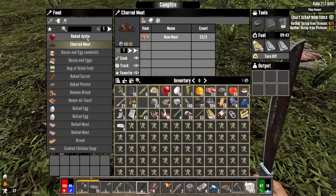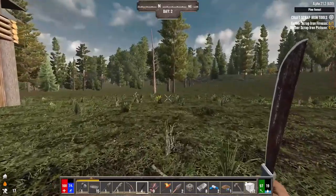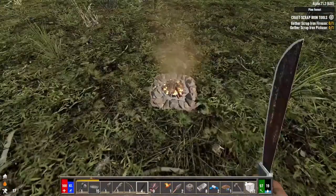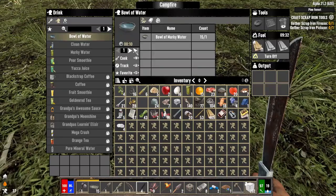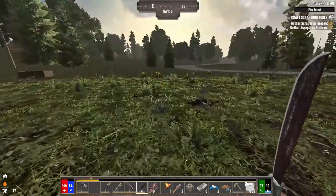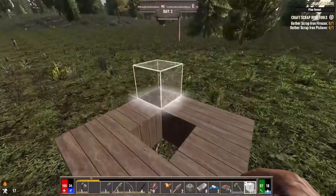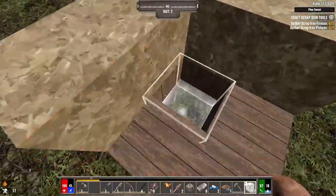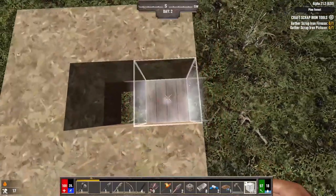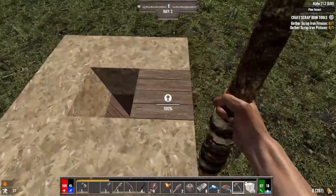I could make some charred meat, bake some apples. Oh yeah, I planted trees! What I wanted to do was right here — bowl of water, cook those up because we're still lacking hydration. We just need to do this five high and then put some ladders inside of it. I would just upgrade it with each layer as we go.